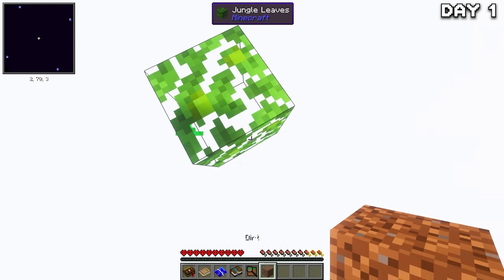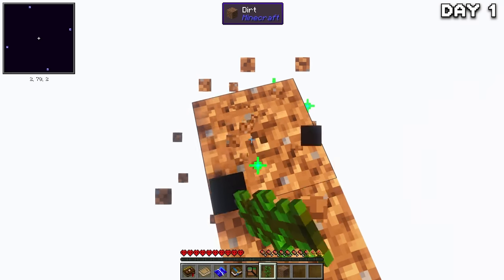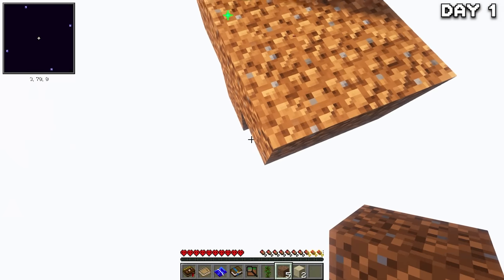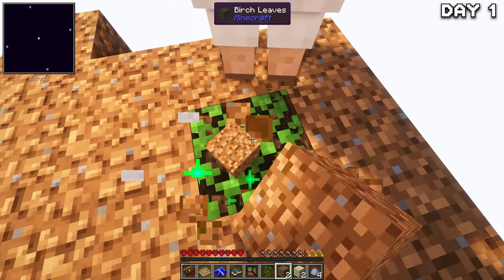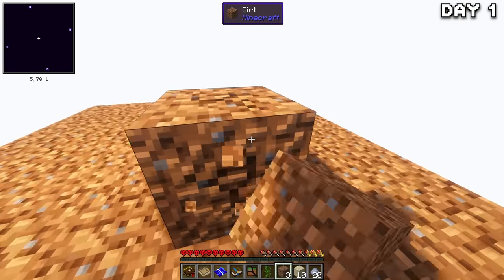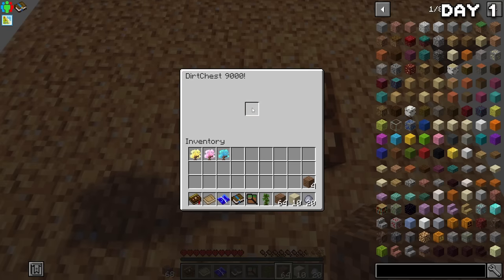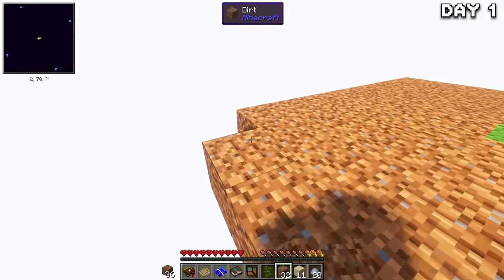Starting out on day one, I got to work breaking the block and immediately managed to get some saplings from some leaves, so we can grow trees and have wood straight off the bat. After mining some more, I was greeted by a sheep — I'll deal with you later. I grabbed as much dirt as I could to expand my little island, but accidentally boofed the sheep while mining. I also found a dirt chest 9000 that had a stack of dirt, which I put to good use to have a big enough area to grow trees.